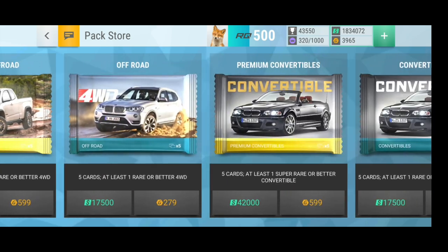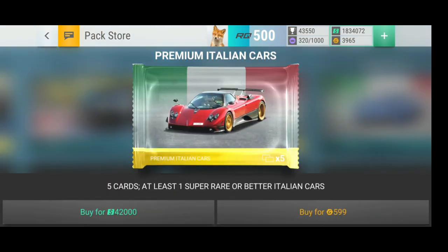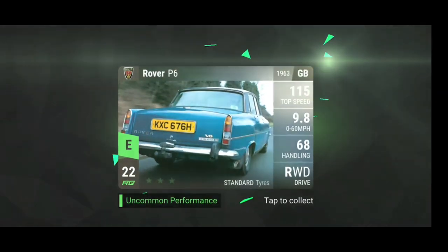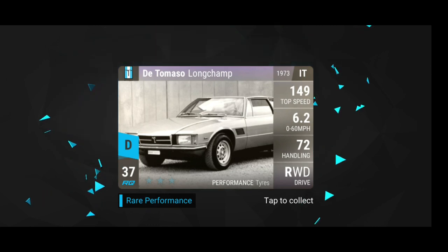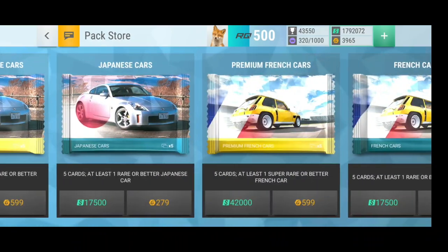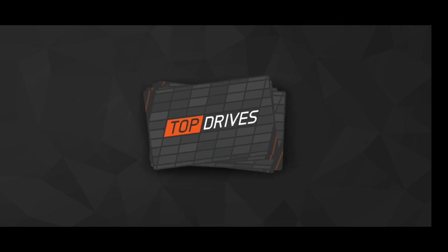Let's go back to the country packs, starting with the Italian one hoping for a De Tomaso. Yes! De Tomaso Longchamp! Another De Tomaso — definitely keeping this. Let's see the final card... okay, nothing too special. Then let's open another French ceramic pack and see if we get an update car from there as well.